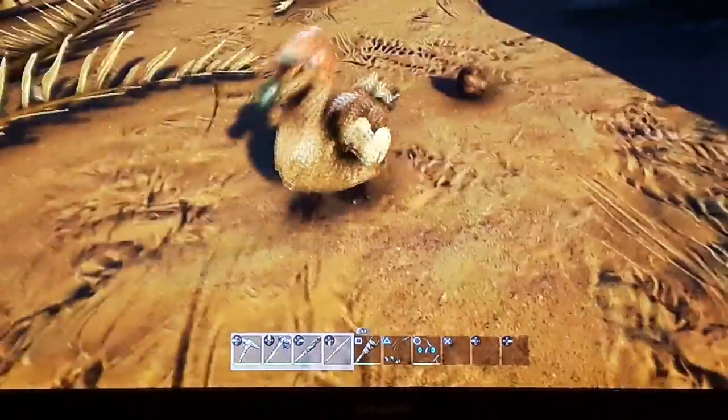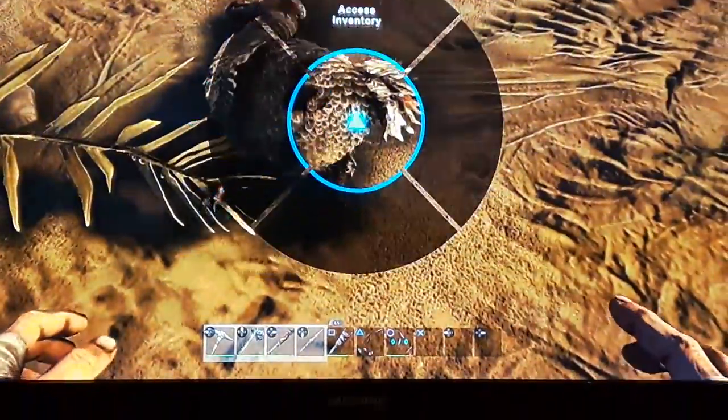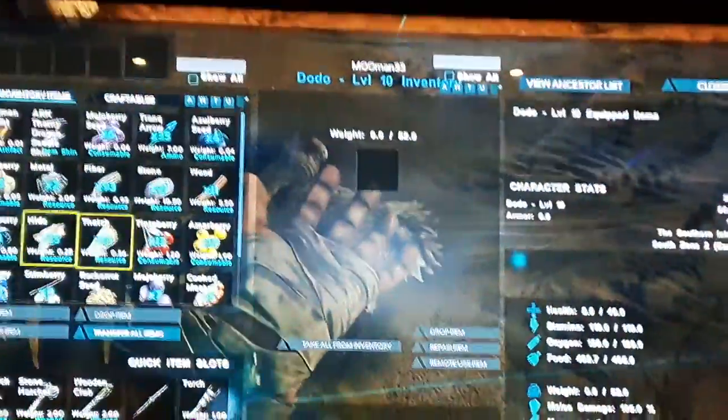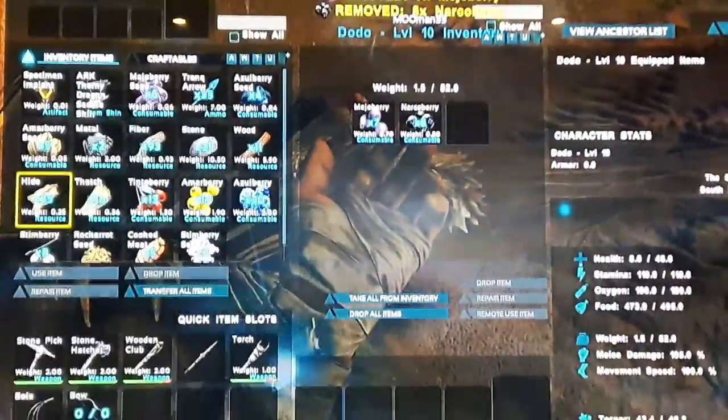I'm gonna show you how to tame this guy. So you gotta knock him out with your fists. Don't use any weapons, because that may kill him. You could maybe use a club, but for a dodo you would either already know how to do that, or...